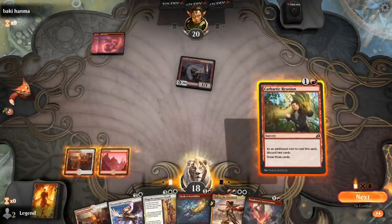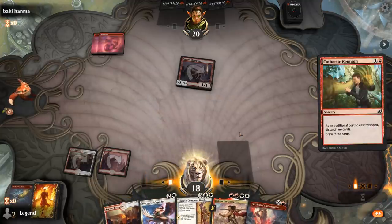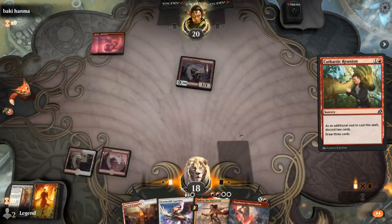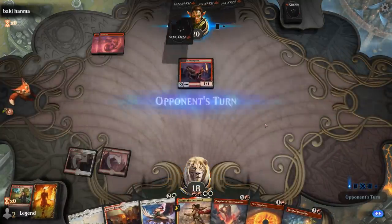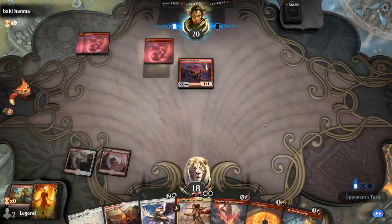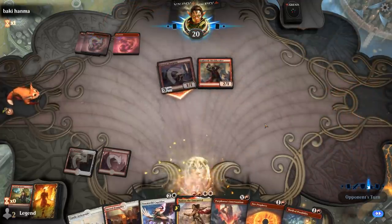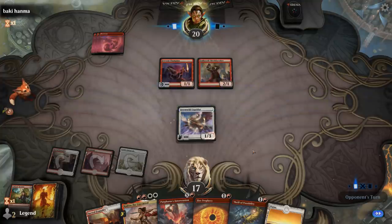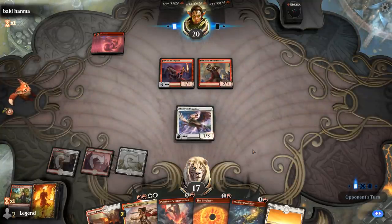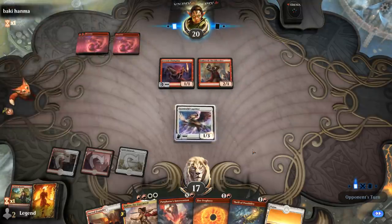I'll cast Reunion, discarding Thrill and Elspeth Conquers Death. The Monored deck is going to have a very hard time killing Caprador. I've got mana to play Caprador and Haktos, plus some burn spells. We do have to watch out for combat tricks — if the opponent has Rimrock Knight, they could pump a creature and still kill the Caprador. Combat damage still works, of course.